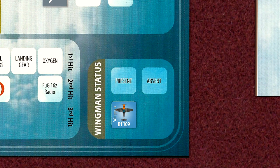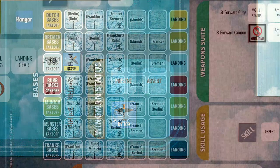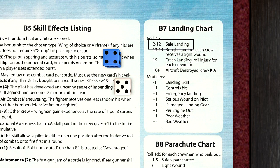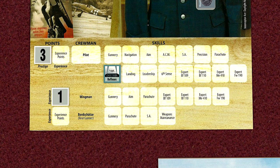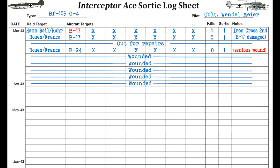With his wingman's 109 damaged and his own cannon jammed, Lieutenant Meyer returns to Bernay, where he lands safely. Lieutenant Meyer's long absence has not diminished his skills. For successfully destroying a second enemy bomber, Lieutenant Meyer is awarded the Iron Cross First Class. With this award, he now has three prestige points. Since this is his fourth sortie, both Meyer and his wingman receive one experience point as well. We update the player log and make note of the wingman's first kill.